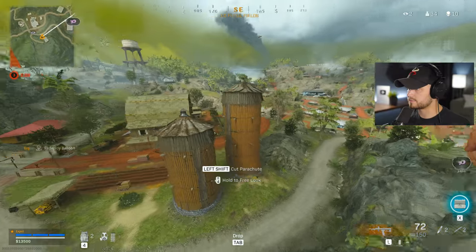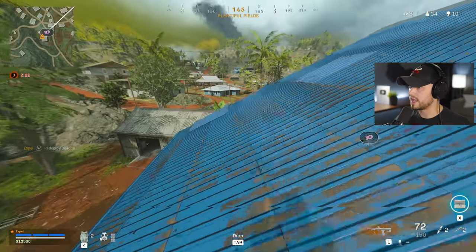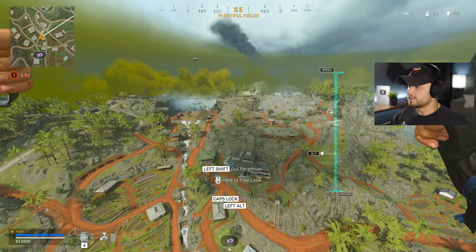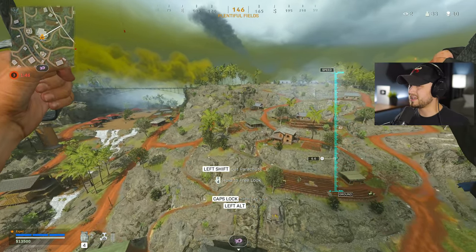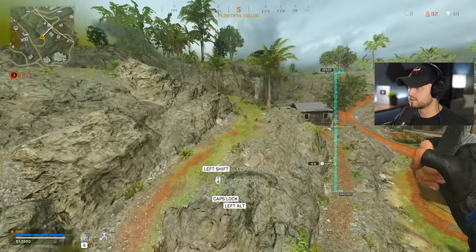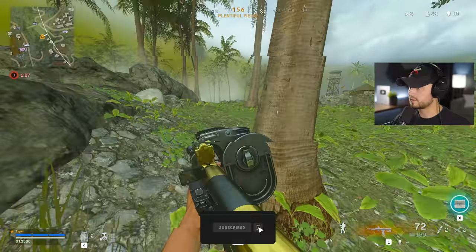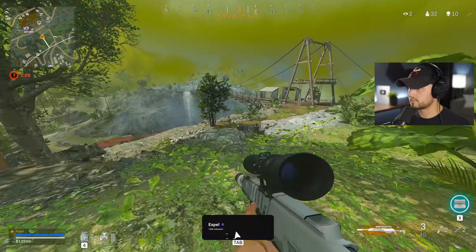I'm actually going to rotate down and hit this. The reason why is we want to keep high ground — that's my goal at all times, just keep the highest high ground that you can. Yes, I'm playing very differently than I normally do because I don't know how to use the HDR, but this is a perfect example for guys that might not be able to hit all their shots. So we're just going to rotate straight in. The best bet is to kind of rotate around the edge, but the issue is that unless you're in a bot lobby, people are going to be checking their backside.